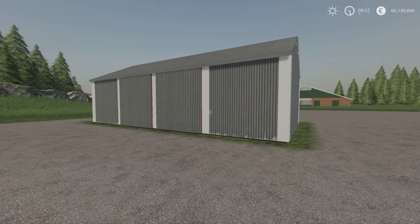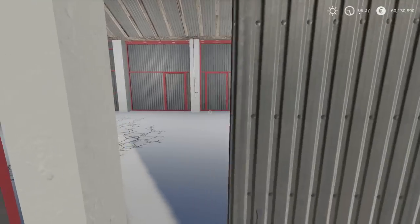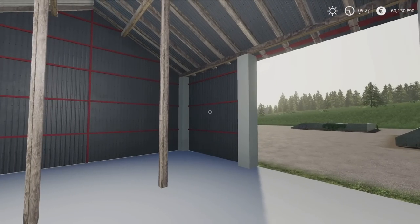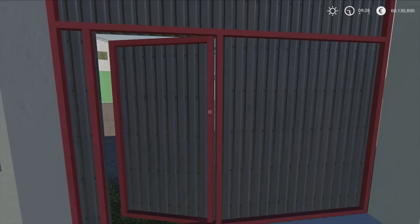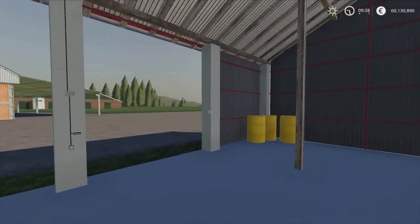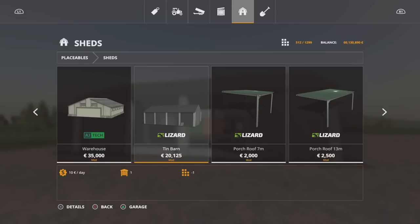Next up we have the Tin Barn by Polish Pawlik 20. It is seasons ready, 4.59 megabytes download, nine slots on console. There's a bit of a grass texture which you can probably landscape out if you want concrete. There is lighting with light switches at the back. It's a drive-through barn — the doors open. This is under sheds and the Tin Barn costs 20,125.